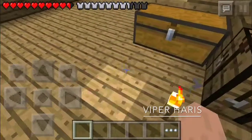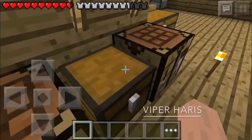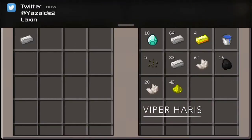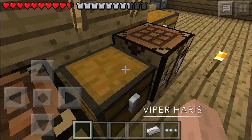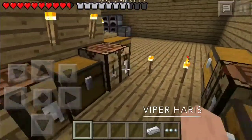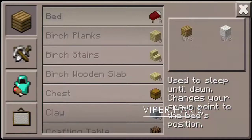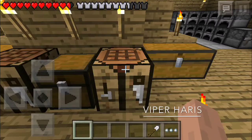I'm going to make a shovel — an iron shovel will do. Where's my iron ingot? Yep, it's here. Where are the sticks? That should be enough. Okay, we have a shovel.